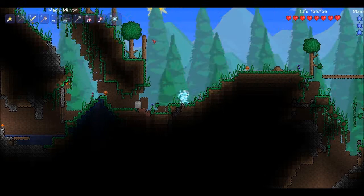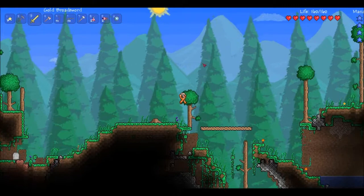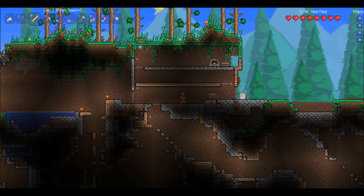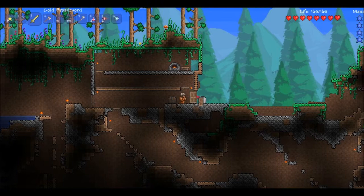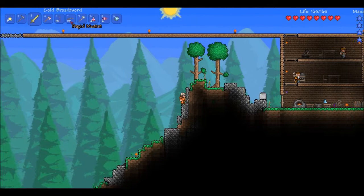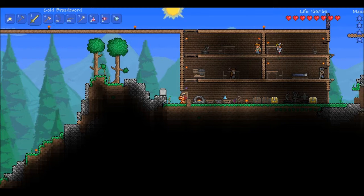Let's use our magic mirror to get back home. We're going to be battling the Eye of Cthulhu soon, once it turns night, because if you try to spawn them in the day it won't work at all — nothing will happen. You won't lose any items though, which is good. We need to go talk to the arms dealer — he's going to provide us with some musket balls and then we're going to craft some arrows for our new demon bow. I'm almost out of arrows.